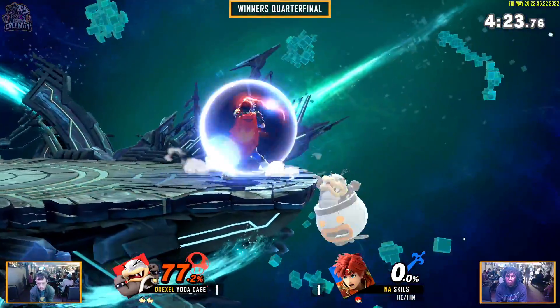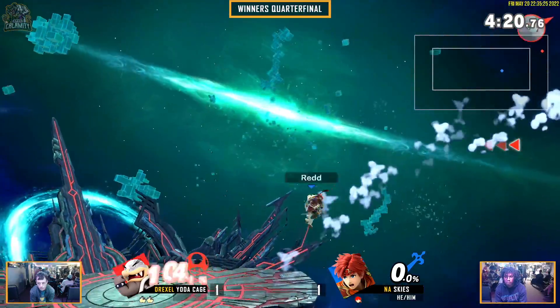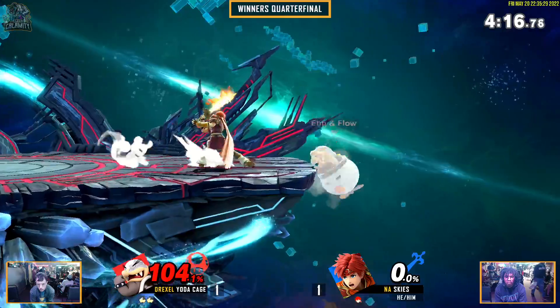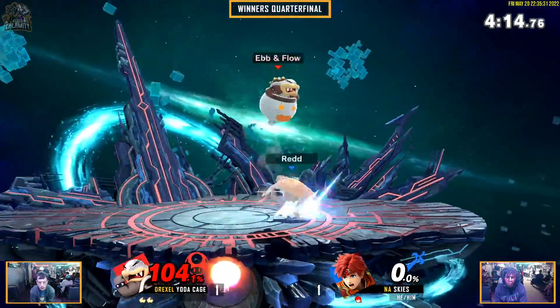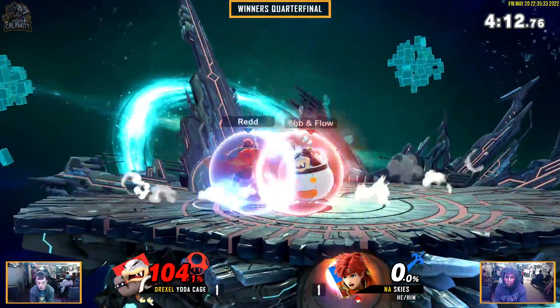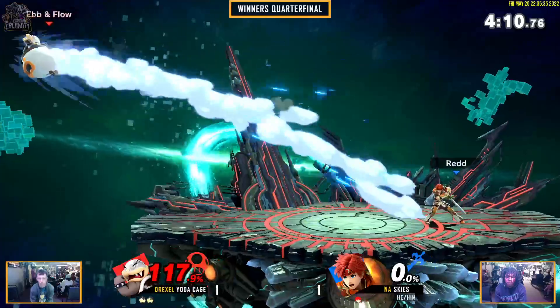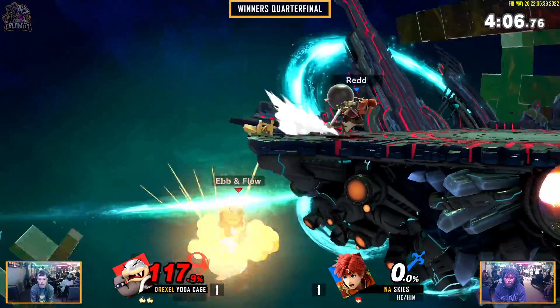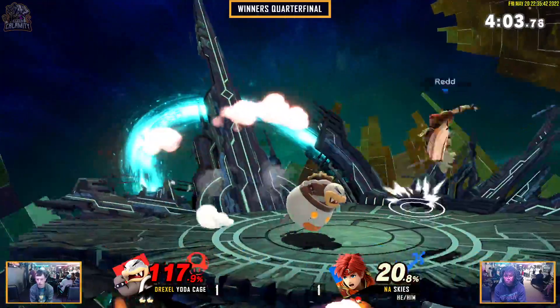FD. Morton being so heavy, able to survive. I don't know about the neutral B — that's like a gamble. It can work, I don't blame him. It wasn't the best but it wasn't the worst. I'll take it over a random edgeguard — I'll take that right now.